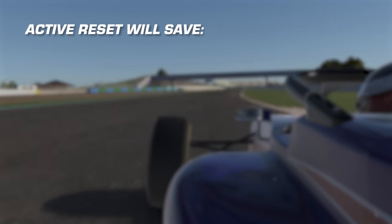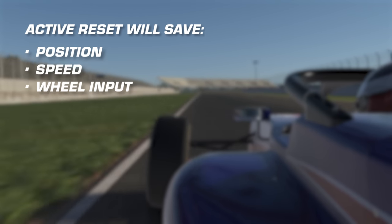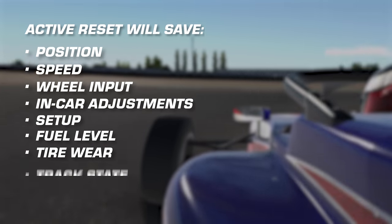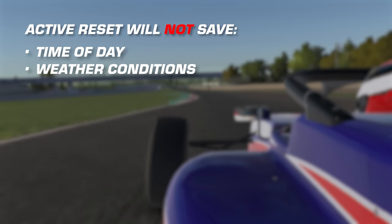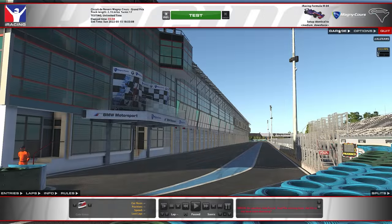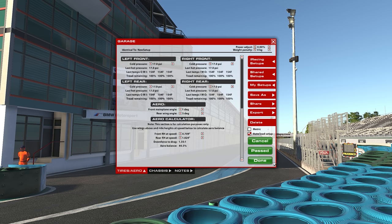Finally, a couple of reminders as you use this new feature. Active Reset will save your car's position, speed, wheel input, in-car adjustments, setup, fuel level, and tire wear, as well as the track state at that moment of use. It will not save the time of day or weather conditions at the moment Active Reset Save Start Point is used. If you make a setup change via the garage, you'll need to set new Active Reset parameters. The stored Active Reset parameters will be removed once you save your setup changes and leave the garage.